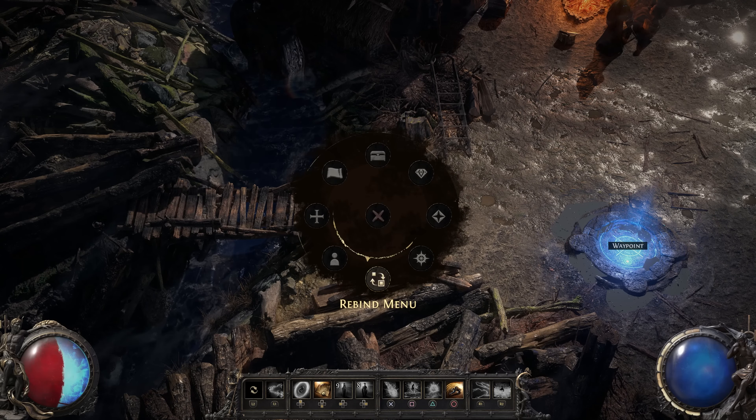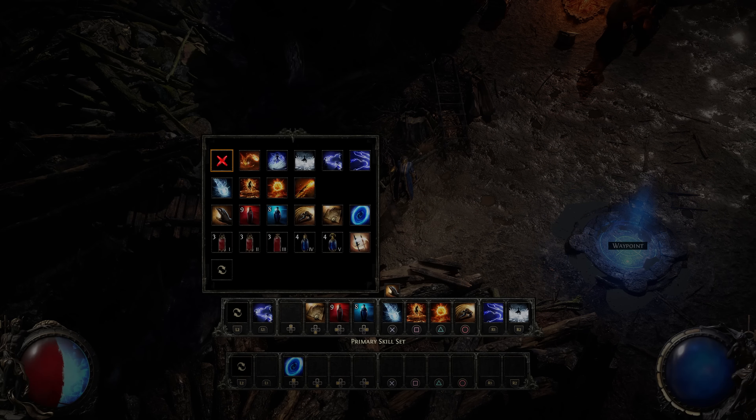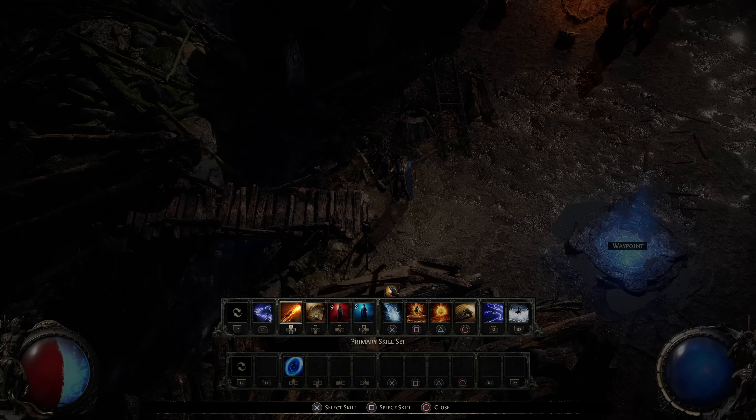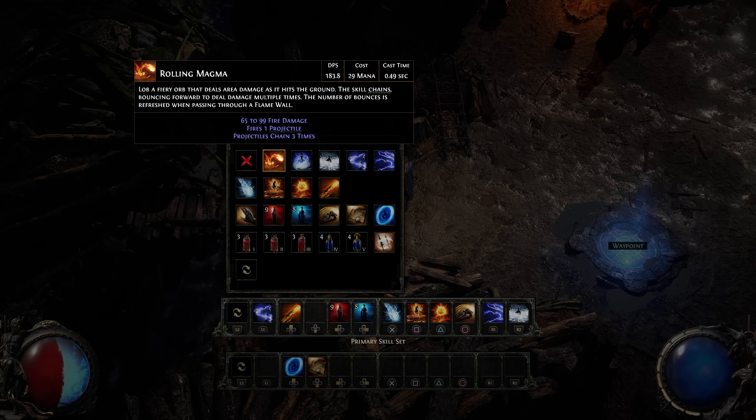It works in combination with the keybinds. We've got 24 keybinds for the game, which sounds a bit daunting, but the way we manage that is each skill that you gain is basically given a default bind, and then you can choose to override that if you want — it's completely in the player's hands to choose where they want to bind the actual skills. You have a lot of freedom with regards to your build design, because we need to allow that flexibility for players to create whatever they want to play.